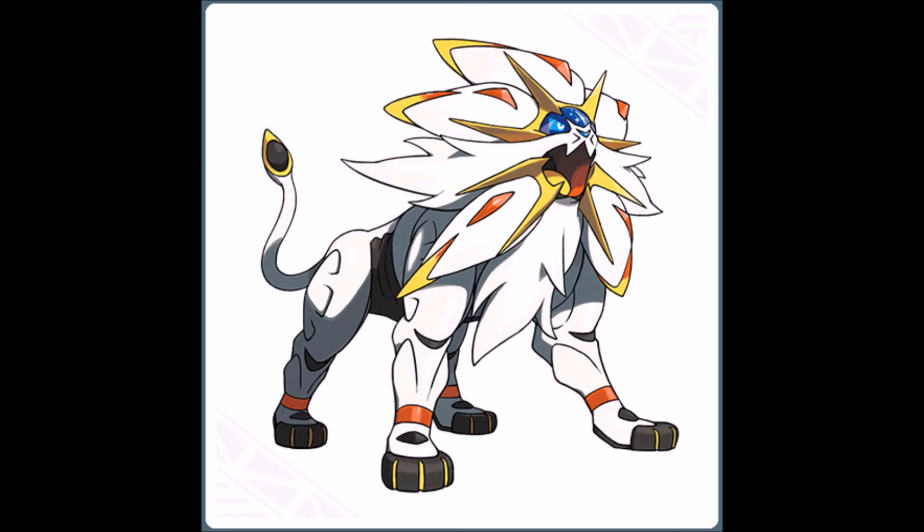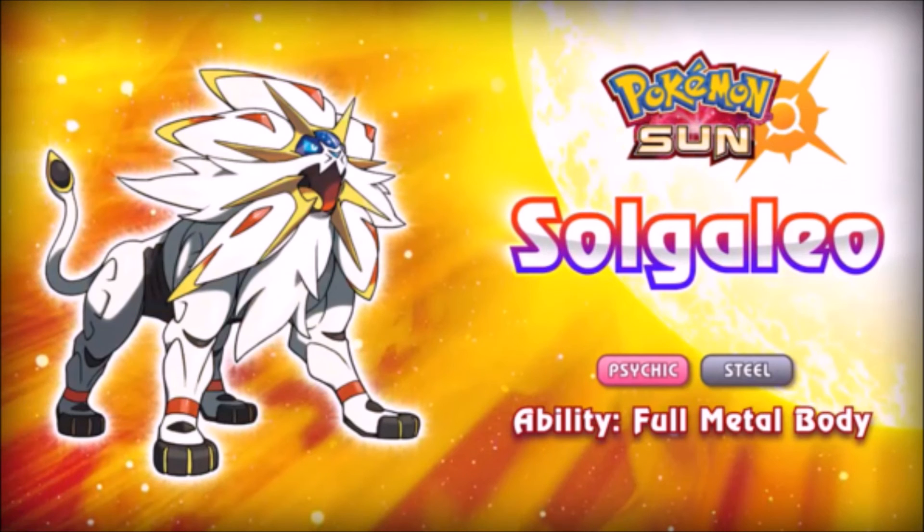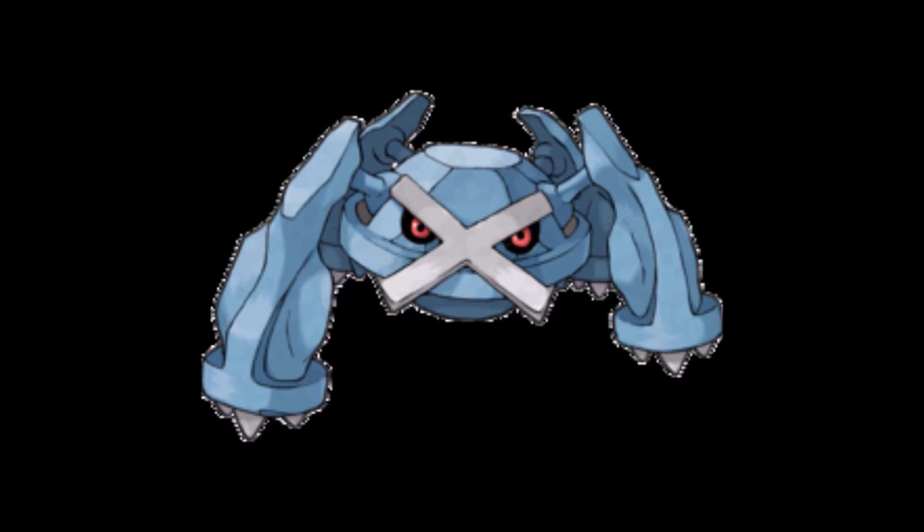Number 5. At number 5, the middle spot, I have Solgaleo, the legendary Pokémon of Pokémon Sun. He's a freaking lion and he looks amazing. With the game being based off of Hawaii and having a lot of tribal themes, he is said to be able to eat the sun, which is absurd — that is so cool — and he can store energy inside him. Definitely the Pokémon of the Sun. Surprisingly, he's a Psychic and Steel type, which is very strange, and he has the ability Full Metal Body, which is basically Clear Body — no abilities or anything can lower his stats. So he's great at taking Intimidates. He reminds everyone a lot of Metagross, with having an ability very similar to Clear Body and being a Psychic and Steel type. His design and his name overall are just incredible, and I can't wait to catch him in Pokémon Sun.